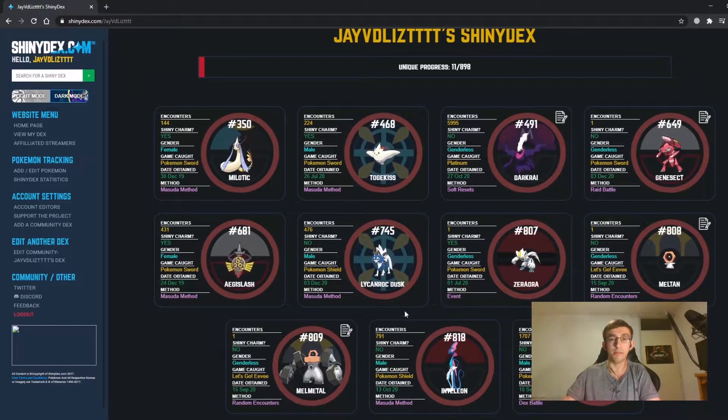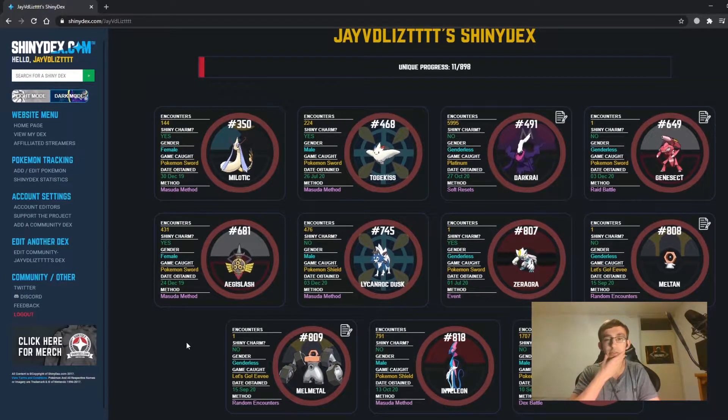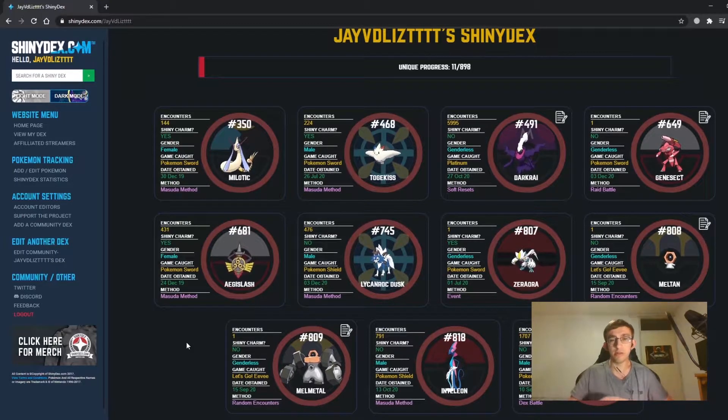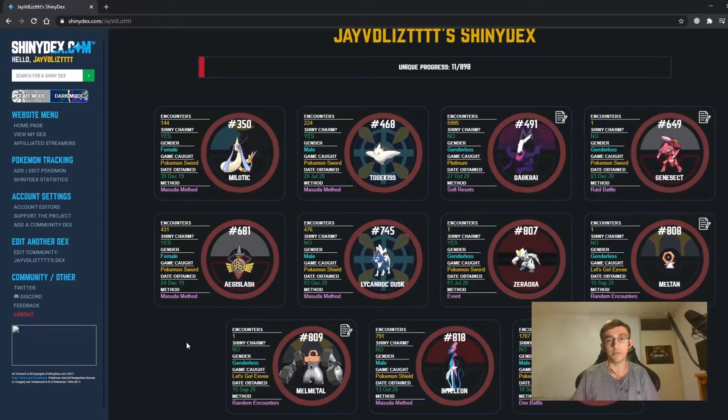We also have Meltan and Melmetal here. Those guys were caught in Pokemon Go since that's the only legal way to get them. The shinies were during special events, because contrary to all other months in Pokemon Go where Pokemon are basically all available normally, Meltan and Melmetal are only available in special weeks or events.